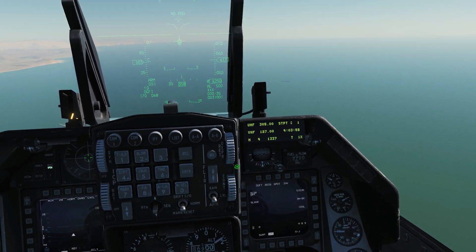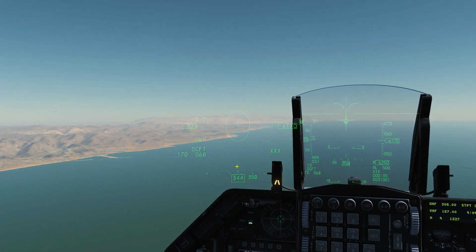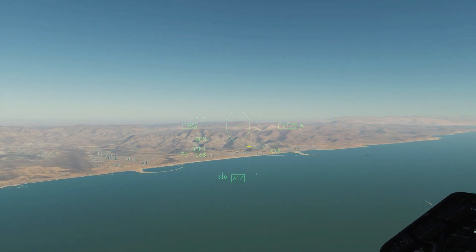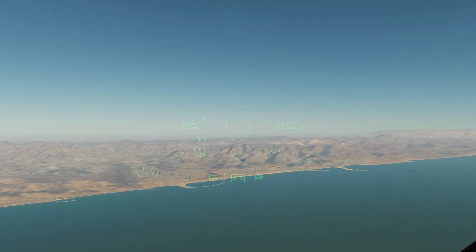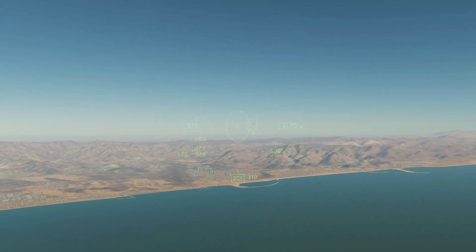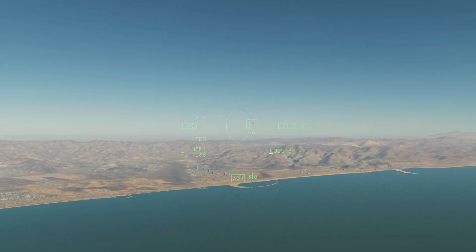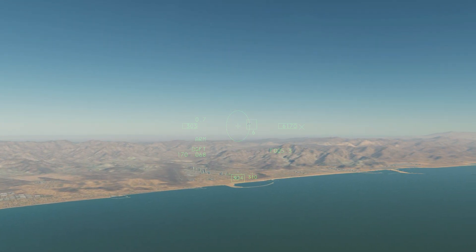Now we're going to show slave mode with a radar lock. First, we press TMS up to initiate our ACM bore sight search. The radar is now following wherever the 'egg' as I call it is facing, which follows our dynamic cross up to the slewable limits of the radar. All I've got to do is put the target in the egg and press TMS up again to get a lock. We now have a radar lock — the target designator box shows where the hostile is and we've got our slant range from the fire control radar: 5.3 nautical miles.